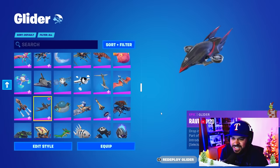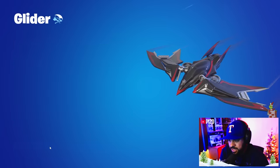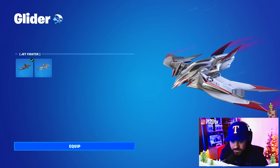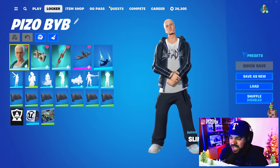The glider is called the Raven Express, part of the Eminem set. The other edit style is called Jet Fighter, which is pretty cool — it kind of has a Top Gun feel to it.